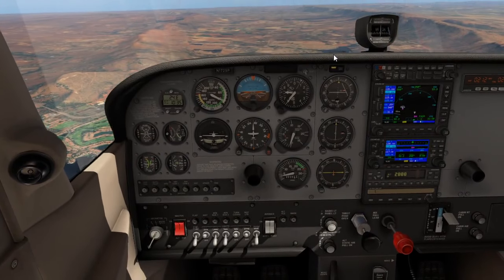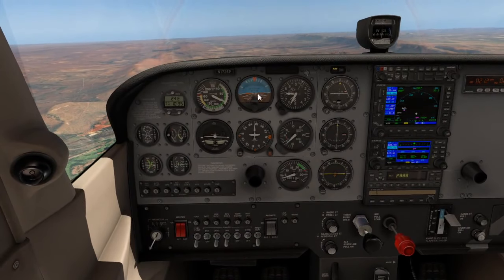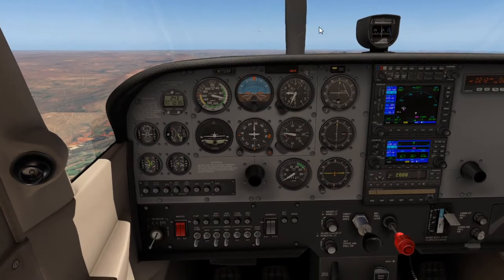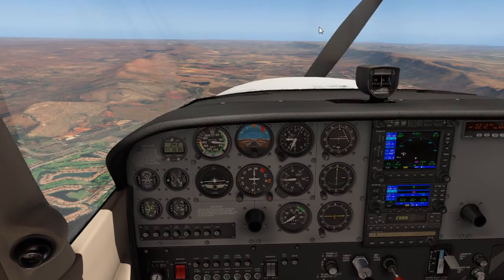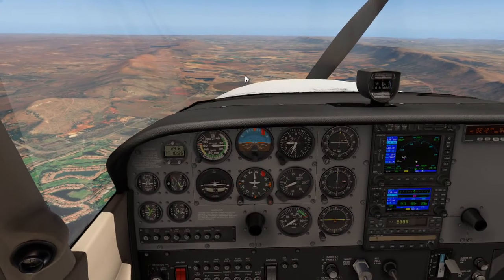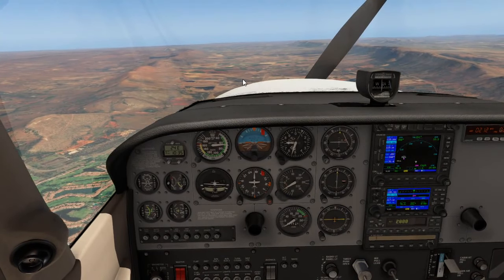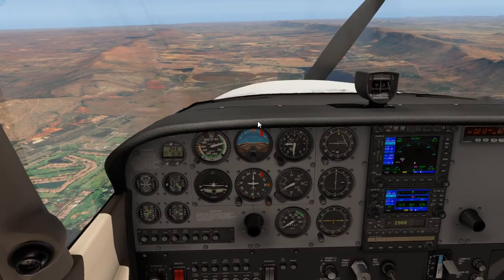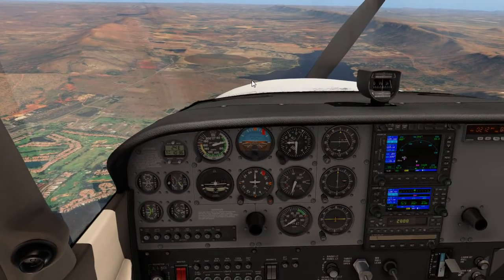First, we're going to raise the nose for our best glide speed and get some altitude — 65 knots of speed. Then we're going to look for a field to land. There looks like a nice crop circle. Always looking for something within 30 degrees to land at our line of sight.